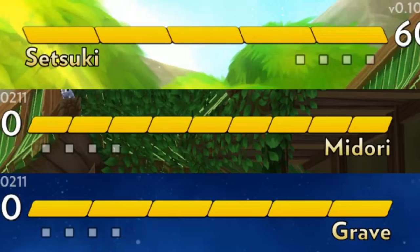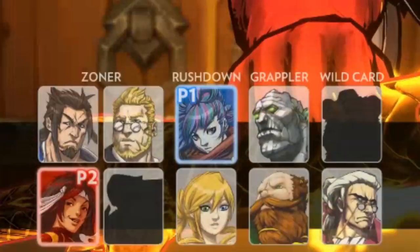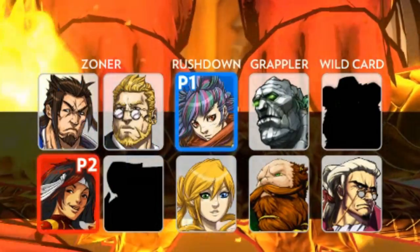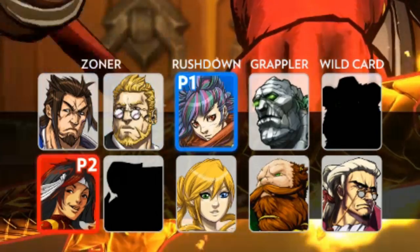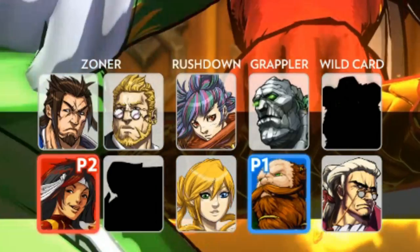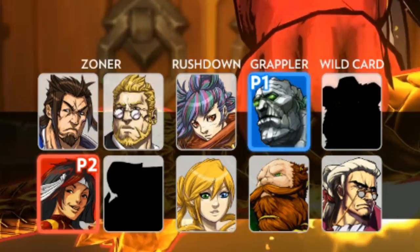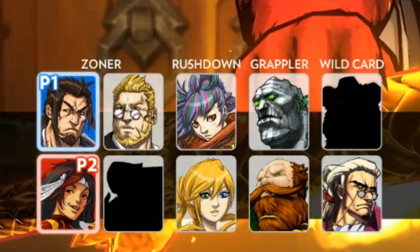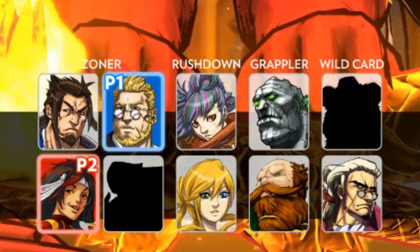You can easily turn a fight around with a well-placed Yomi counter if you can see that throw coming. Characters in the game are divided into classes to define what gameplay archetype they fall into. In the game there are four zoner-type characters, two rushdown characters, two grapple characters, and two characters that fall under the technical category. There are a few characters not in the game yet — I believe we're missing one zoner and one technical character.